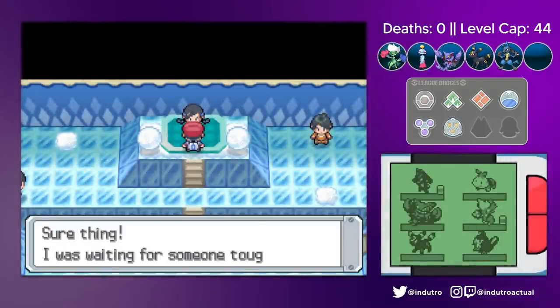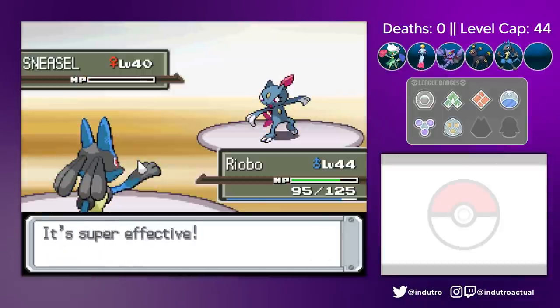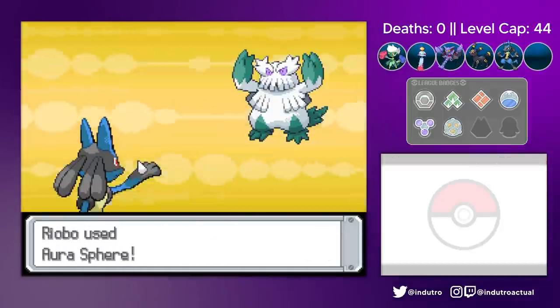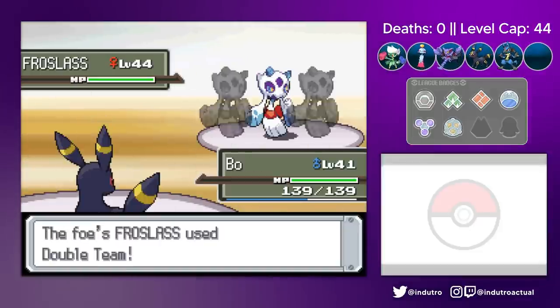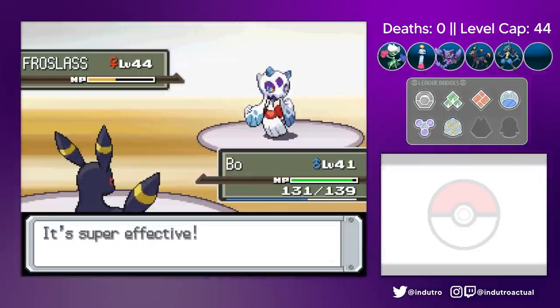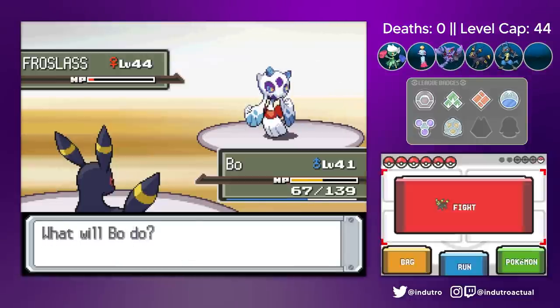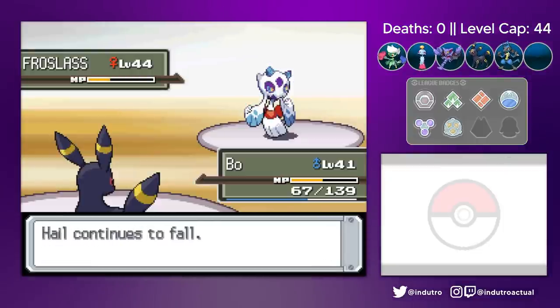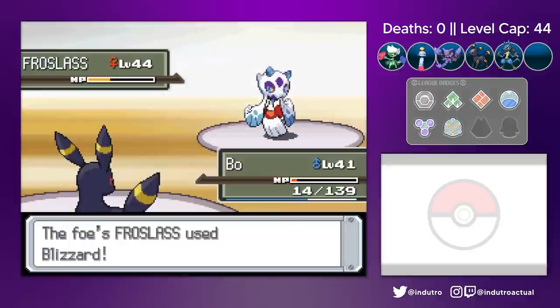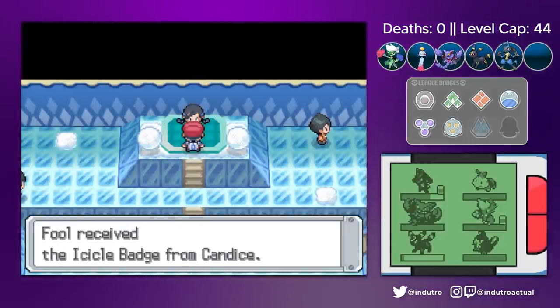Facing Candice, I had mixed feelings about this one. Ryobo was able to take out her Sneasel, Piloswine, and Abomasnow easily enough, and I switched to Bo for her Frostlass. I had enough faith in Bo that he could tank all of the Frostlass' attacks and hail pellets, but I didn't expect it to be this close. At least it was never this close in my practice runs — if I were to receive just one crit, I would've lost Bo. But no matter, we got the next badge and moved on.